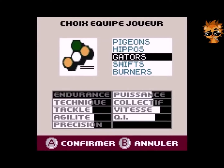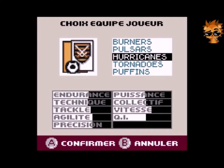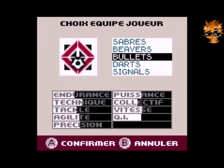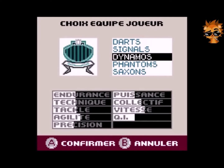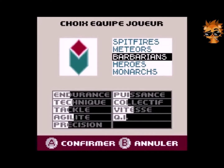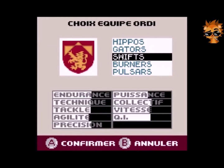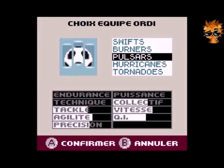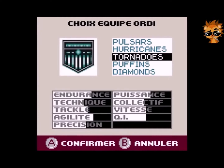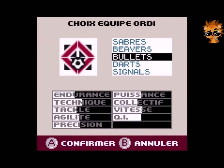On va faire un petit match. Attendez que je choisisse bien — on a quasiment l'embarras du choix. Il y a Sabre, Beaver, Bullets, Dar, Seniors, Dinamos, Saxons... Bah tiens, on va prendre les Barbarians, pourquoi pas. C'est vraiment des équipes que tout le monde ne connaît pas. J'ai presque envie de faire un mini tournoi dans ce jeu.